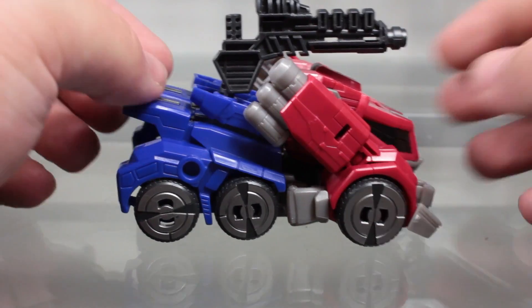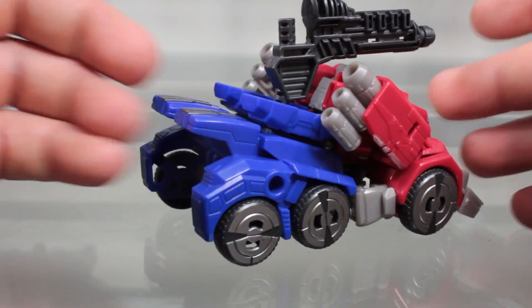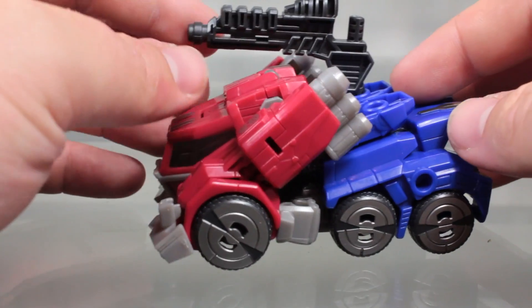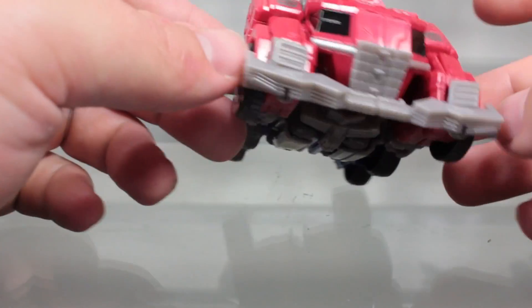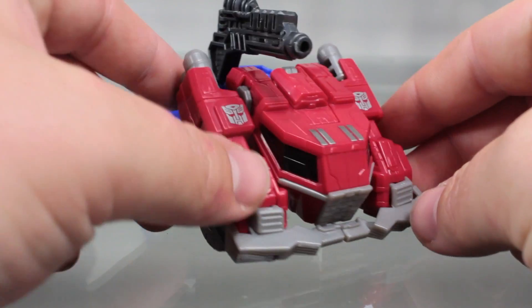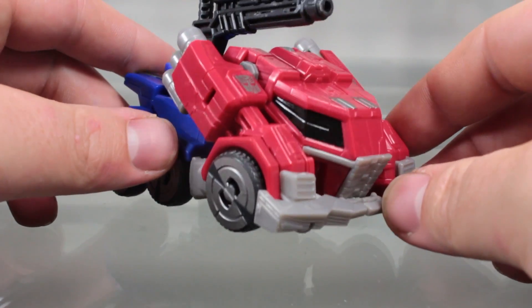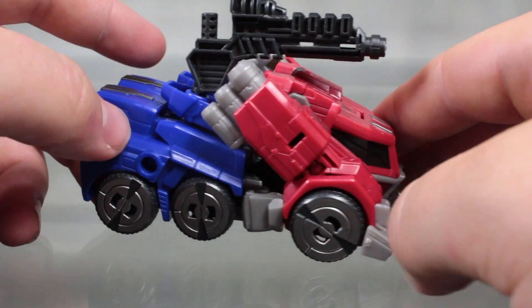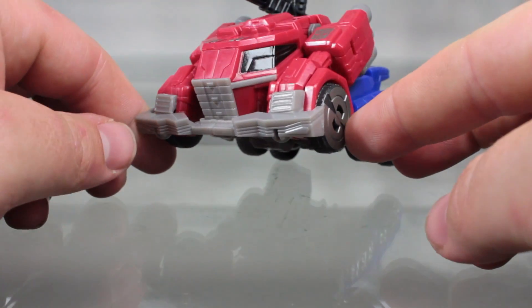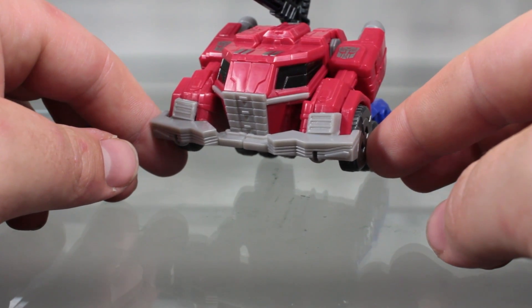He has a completely new mode for this line. The vehicle mode is a lot smaller — it's very compact, almost a scout class or basic class size of a vehicle. I really dig the way this looks. It has a very War Within feel to it. The game designers described this as a fist on wheels. I'm not sure exactly what that's supposed to mean, but I kind of get it — if this was running at you at full speed, this would feel like just about a big punch in the face.